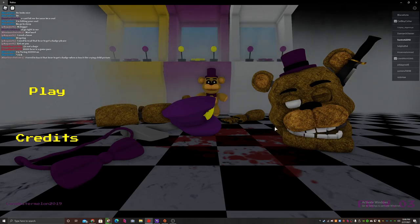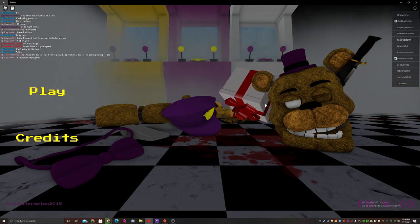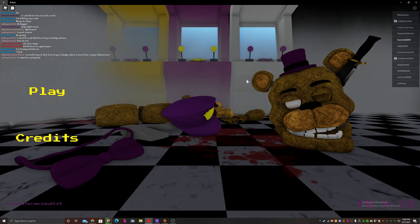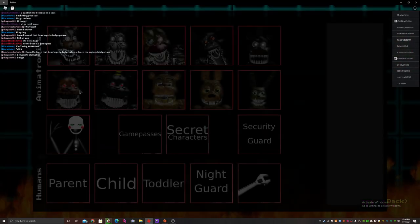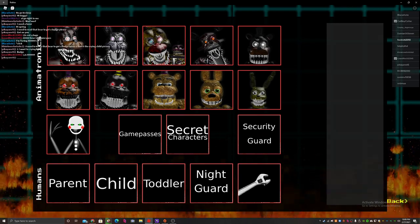Hey guys, welcome back to another video. Today we're going to be playing Afton's Family Diner, and I'm going to be showing you how to get every single secret character today, or at least some of them that I know or remember. We're going to be playing as a night guard because that'd be a lot more easier.